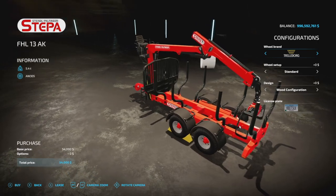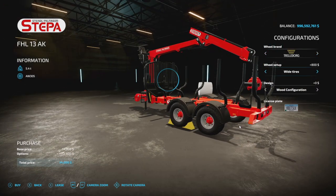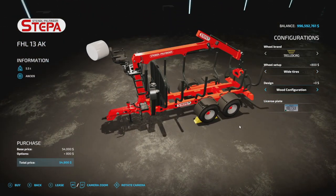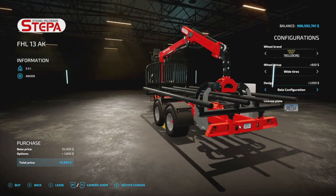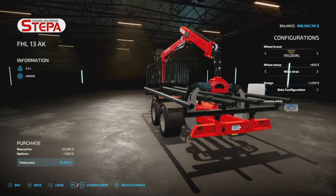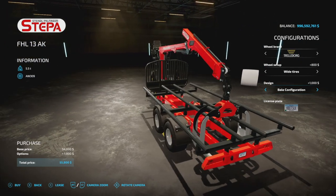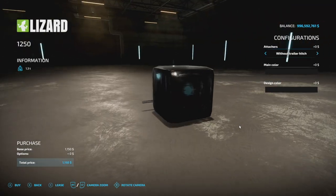For logging fans, Nico 73 Modding has the Steppa FHL 13 AK — three slots on console, with Trelleborg and Continental BKT wheels. You can change it up a bit. There's a wood configuration and a bale configuration, because you can use this to pick up bales — the extensions go on to the crane, making it a bale loading wagon as well, which is very different and kind of cool.